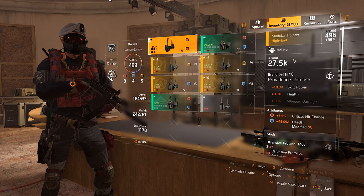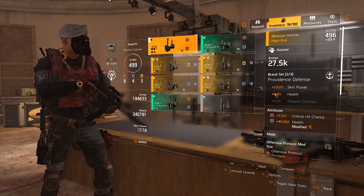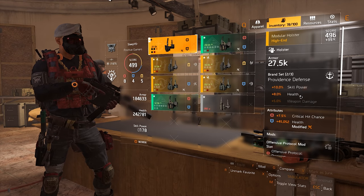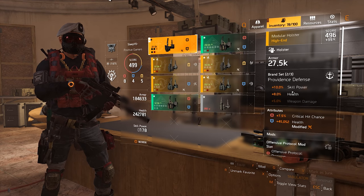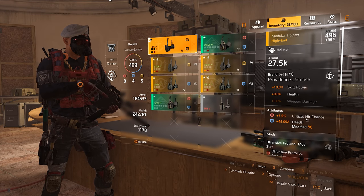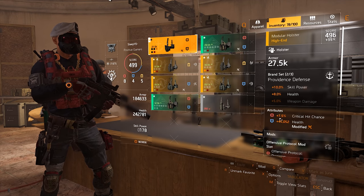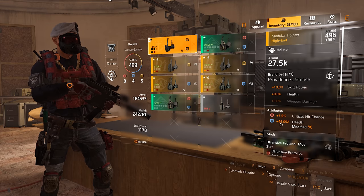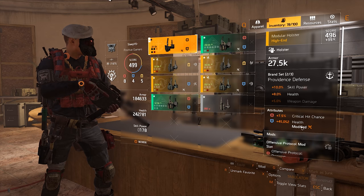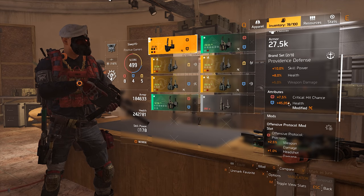To my holster: it's also super important and gives me a big chunk of my health. It's a Providence holster, and the reason I run Providence is because of the two-piece bonus — another 8% health. Stacking health is essential with this build, otherwise the build just doesn't work as well, because Clutch gives you so much health back per crit. For attributes I have crit chance and health — 7.5% crit chance is pretty high. My health roll is 45k, which is godly; if you can get something like 30-40k, that will be fine.